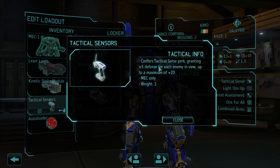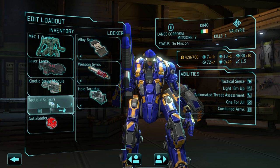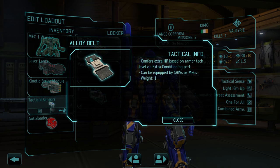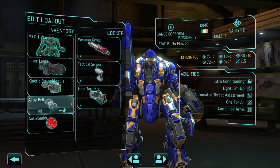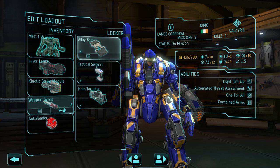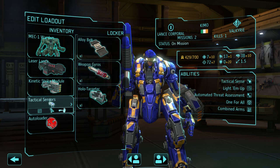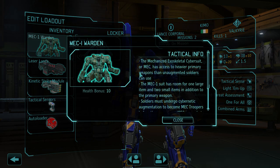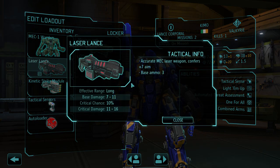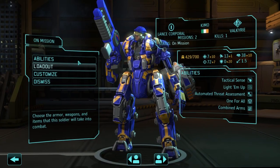We got tactical sensors which gives up to a maximum 20% more defense. I could also get an alloy belt which is more HP based upon tech — it adds to HP. But I've opted to get more defense. I also gave him the auto loader, which is another ammo thing — so in this particular case it gives me four shots, which I think on the infantry is a really good idea.